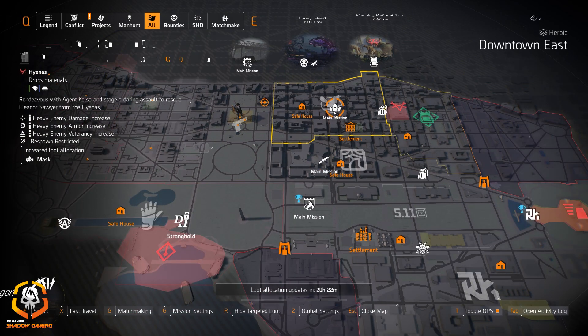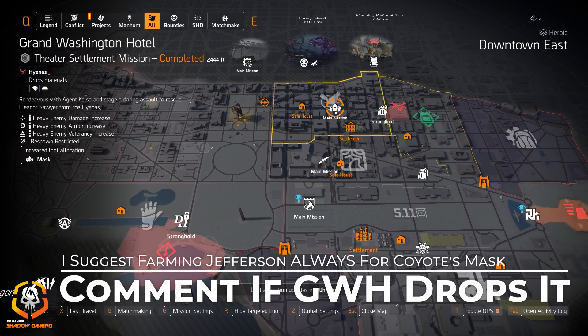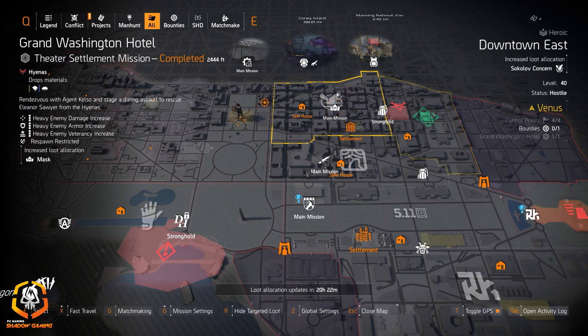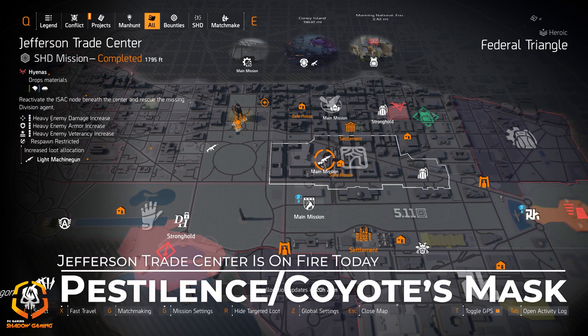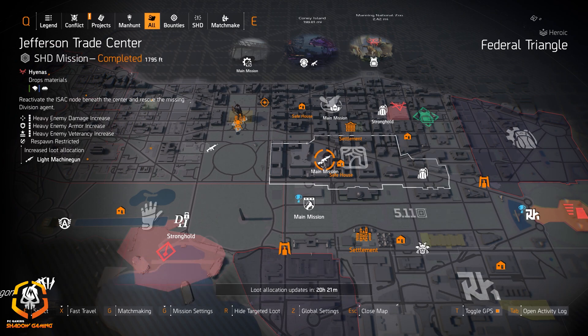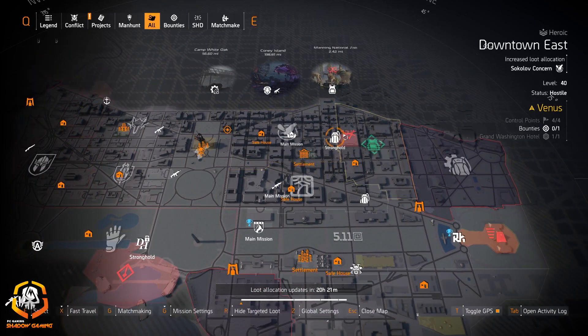Jefferson Trade Center is one of my most highly recommended spots today. Masks are targeted loot at Grand Washington Hotel and it's Hyenas, so I want to test whether the Coyote's Mask can drop there. But Coyote is the boss at Jefferson Trade Center, so you can get the Pestilence LMG, a good light machine gun, and the Coyote's Mask — three great items that can drop from Jefferson Trade Center today. Definitely check that out.